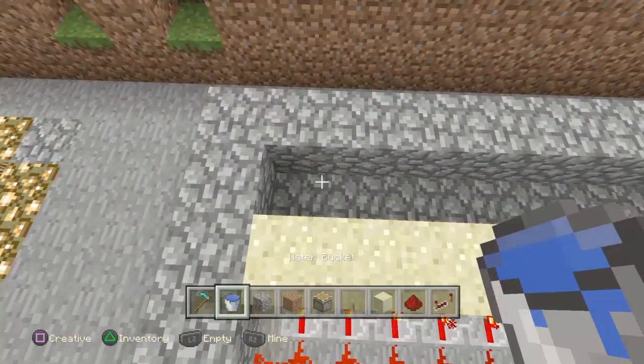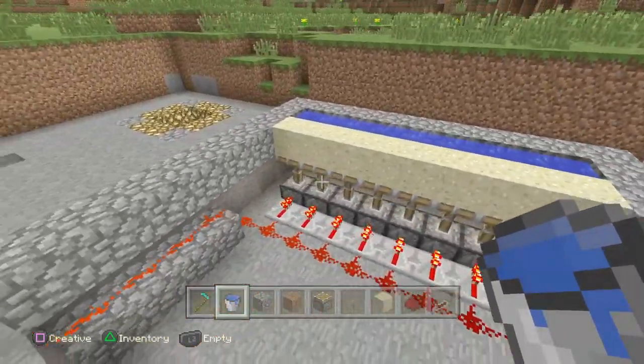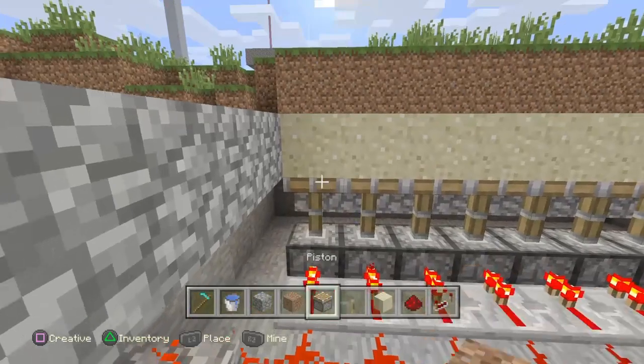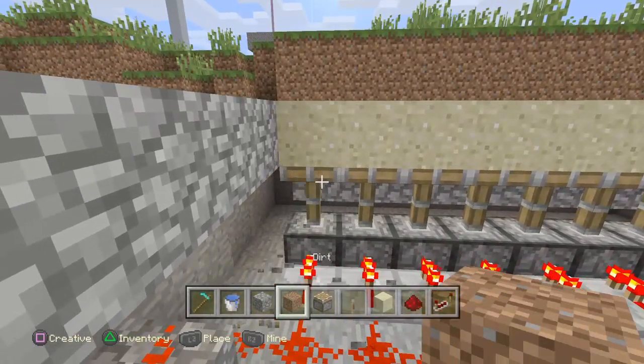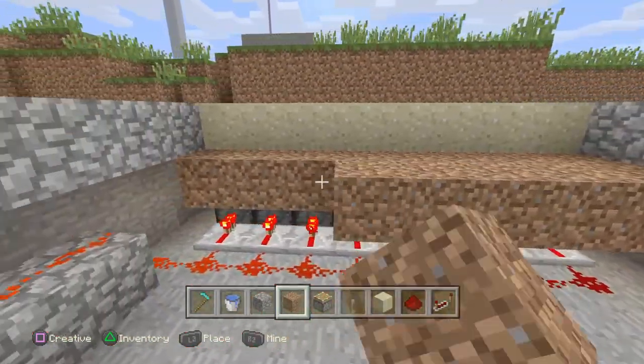Now up in front of the sand is where we're going to put our water, so I'll place the water there. Then out in front of the pistons we can just start putting down our dirt.